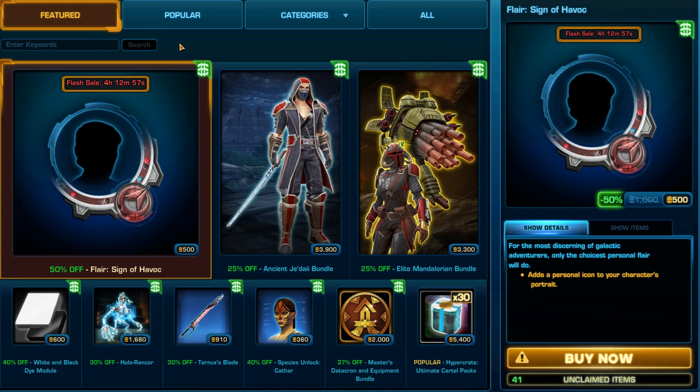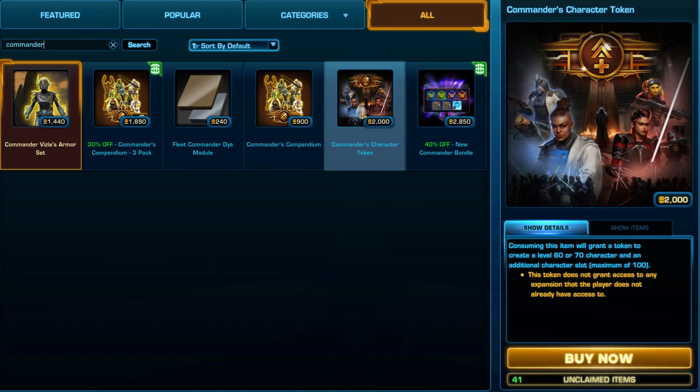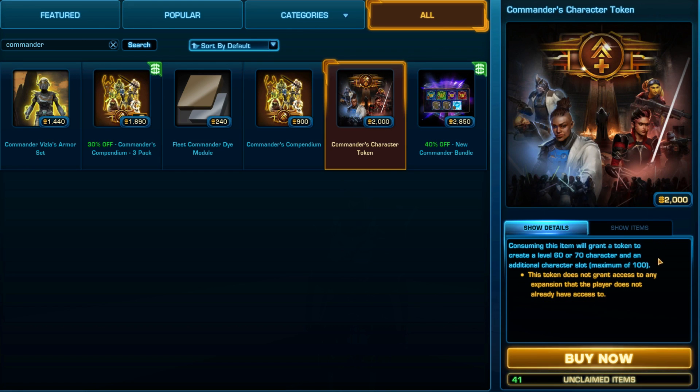The free token you get added to your account is also considered quite valuable. Just a heads up — you can't sell it, it's already applied to your account like an unlock. If you were to purchase an additional level 60 or 70 token item, called the Commander's Token, it would cost you about $20 USD in cartel coins, or somewhere between 50 to 100 million credits depending on your server if you bought it from another player.